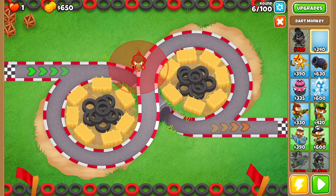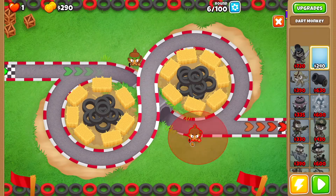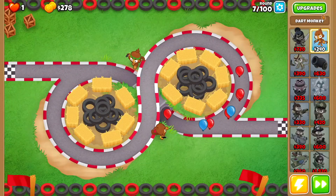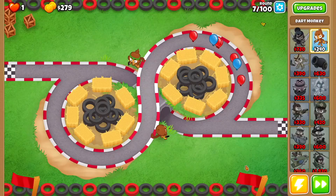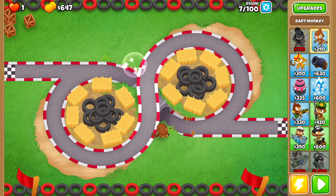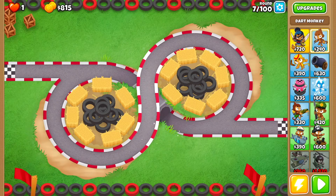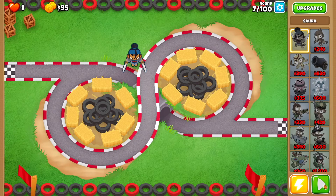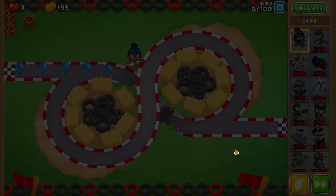The first thing you want to do is drop a dart monkey right over here, go quick shots, and then drop another dart monkey right over here and get started. Then round 7 you're going to turn off auto start and make sure you have over 300. Sell this dart monkey, sell this one as well, then drop SODA right over here as close as you can to this little bit, then turn on auto start and you should be good to go.